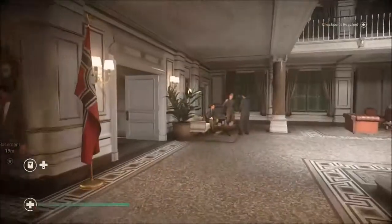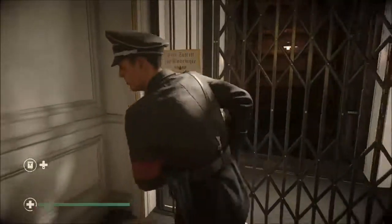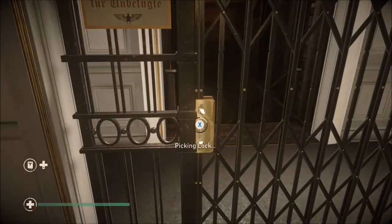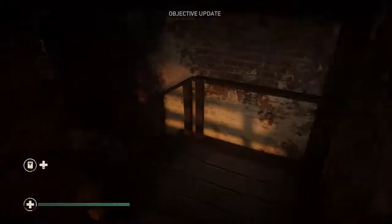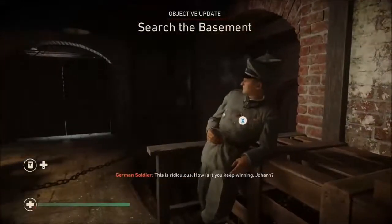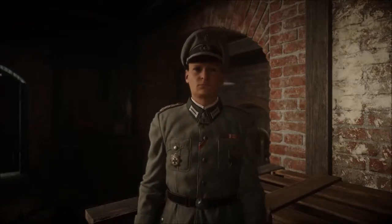I'll try to stay quiet for most of this unless there's something really worth pointing out. This gentleman is going to close the door and has to pick-lock it, which is just by holding the button it displays. For all the guys, you're just going to press to ask if they're Fisher, they'll tell you not, and after that just leave and follow exactly what I do. I'll get back to you at the person that stops us and tell you which button to press.